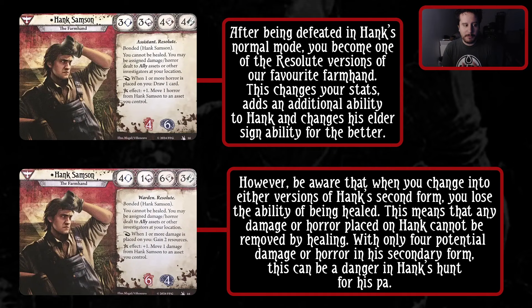We have the Assistant version, up here in the top left, which changes his stat line to 3-3-4-4. You cannot be healed, but you can still be assigned damage or horror dealt to other ally assets or other investigators at your location. As a reaction, when one or more horror is placed on you, you draw a card - pretty sick. And your Elder Sign effect is now: move one horror from Hank Sampson to an asset you control.